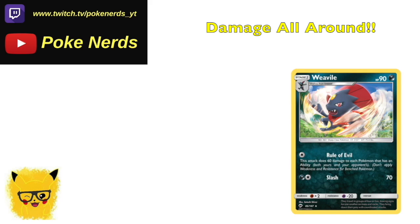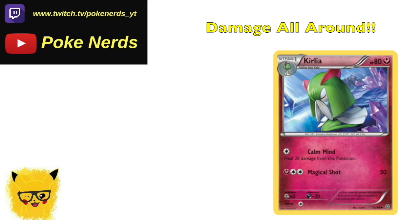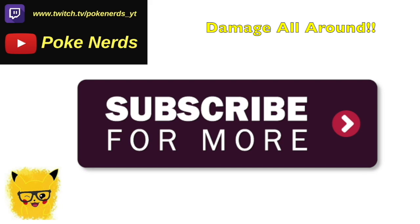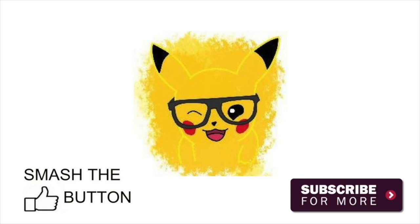You have Rare Candy in the mix, though I'd only add it if you're running just one Decidueye. Doing 60 to everybody with an ability, like in a Gardevoir matchup, hits a lot of targets. Devolving gets Kirlia out of the way so Gardevoir can't come back in. I thought this would be an amazing deck to show you guys — hopefully you enjoyed, make sure to drop a like below, and we'll see you soon. PokéNerds out!